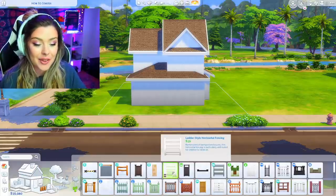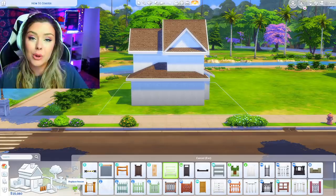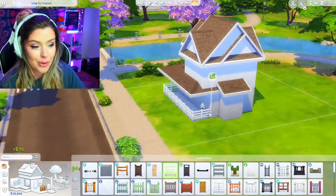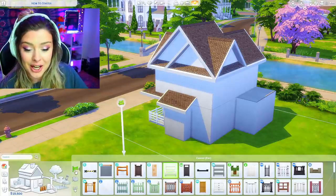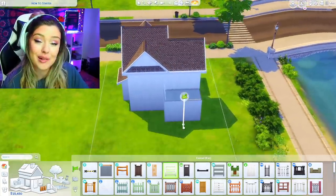For my patio, I'm going to take this base-game ladder-style fencing and use the bottom option, which will replace the wall that's already there. For the back balcony, I changed my fencing option to place fences by drawing, so I can just draw the fence myself.